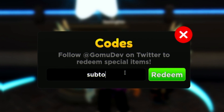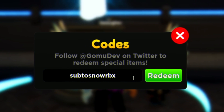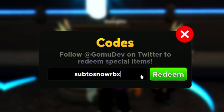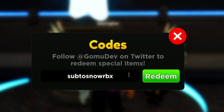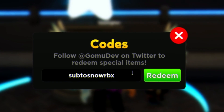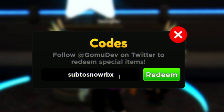Next is the code SUB TO SNOW RBX. Make sure you watch all the way to the end because if you skip around you may miss new working codes. Stay tuned — I've got more new ones later on.